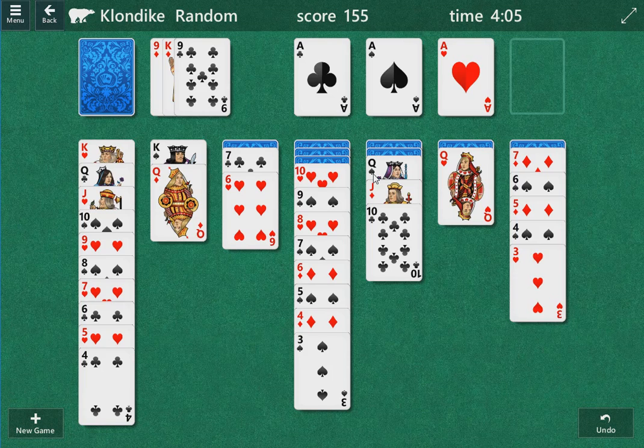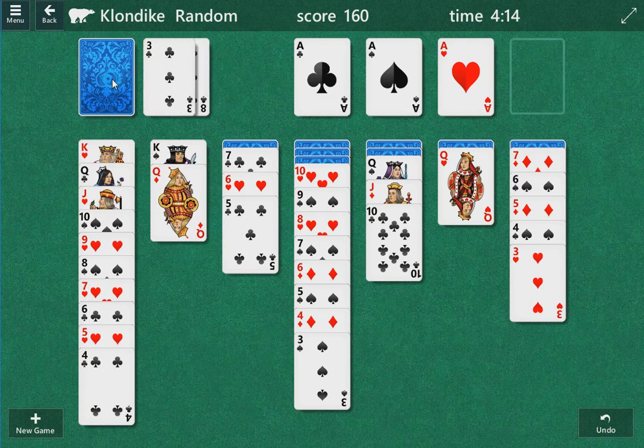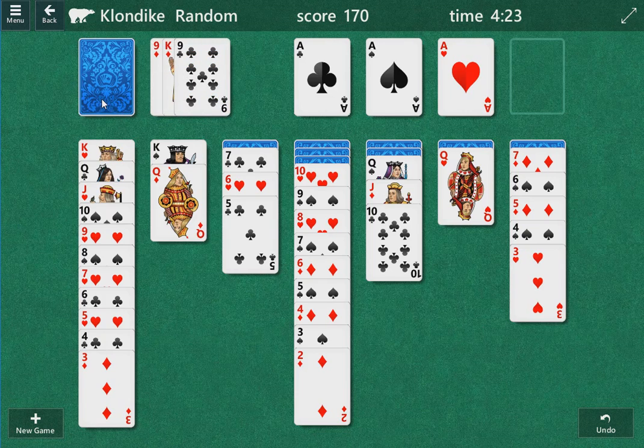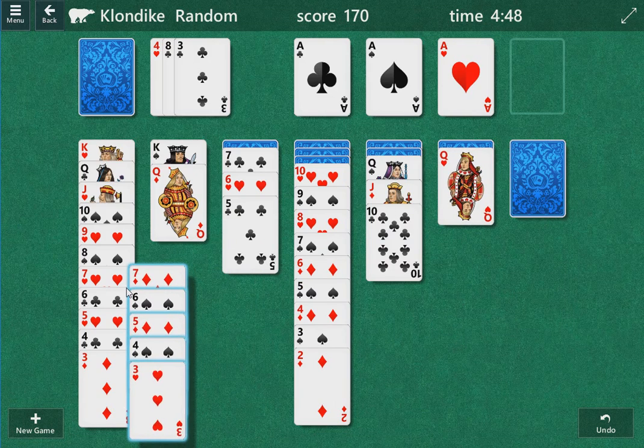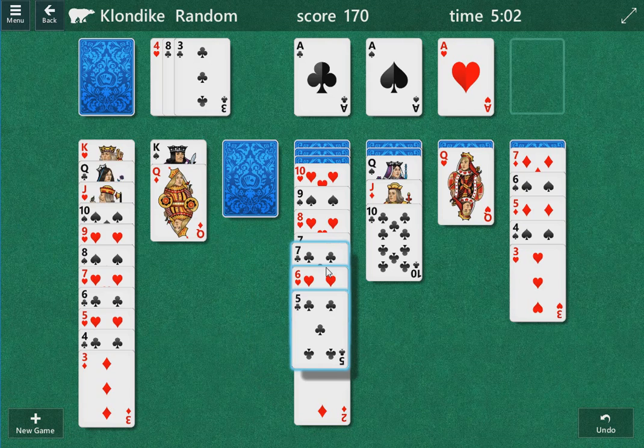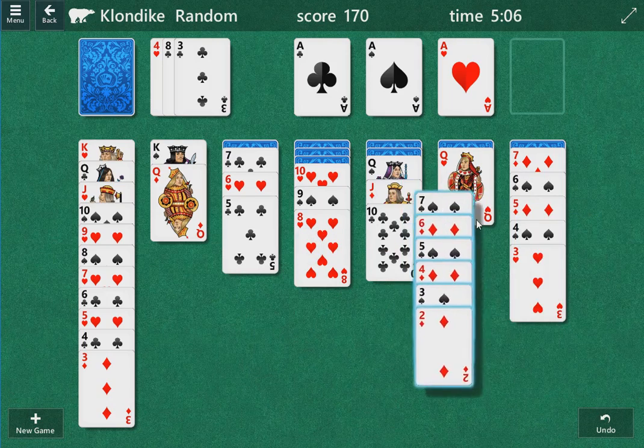When you get stuck at a spot like this, you've got to look at all these columns and say: what could I do differently? What could I swap out? What could I change? We can play this five here. Even if we play that four, we're not really getting where we want to go. It's telling us it's over, but I don't think it's over yet. I think we've got to figure out some stuff. Could we swap this queen of hearts for the queen of diamonds? That's one thing to look at. Another thing: can we swap this seven of diamonds for the seven of hearts?